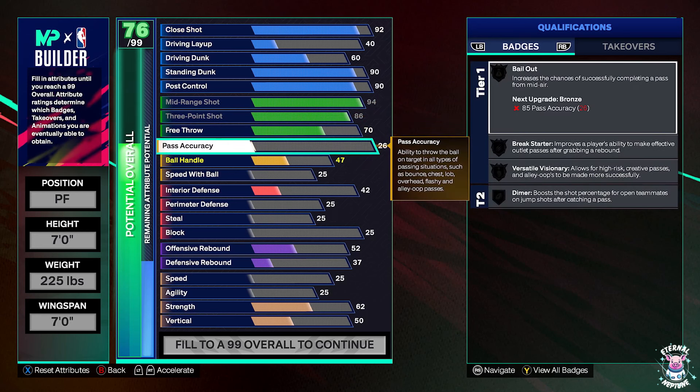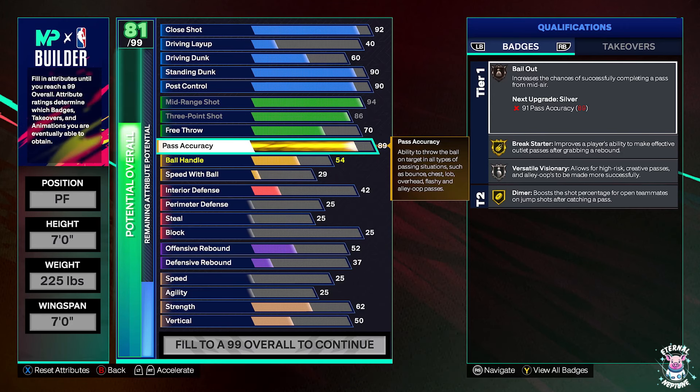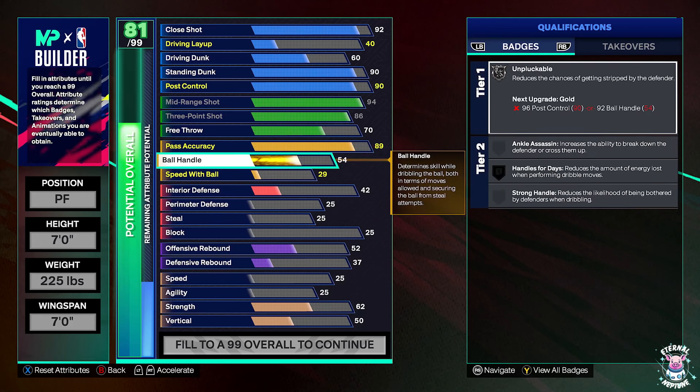How do you be effective in threes and rec? Right here — 89 pass accuracy. Your Break Starter is gold, your Dimer is gold. That Dimer being gold as a big guy is way more effective than I ever thought it would be. The grace it gives to guards to leak out, having gold Dimer not coming from one of the guards — it's amazing. You could even put your Dimer up to Hall of Fame instead of Set Shot Specialist on legend, and you'll effectively manage your entire team.